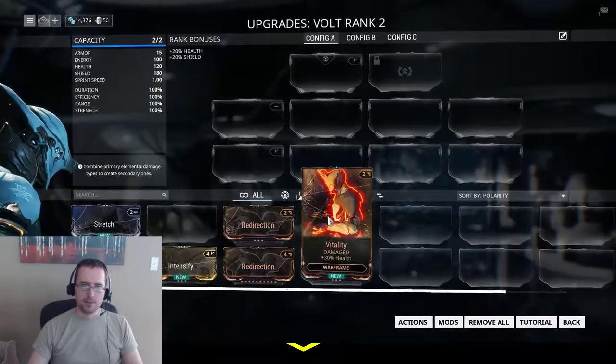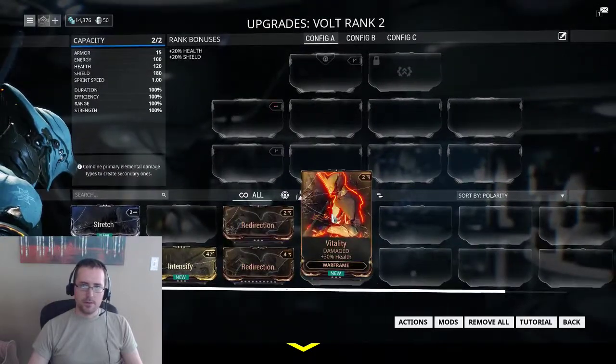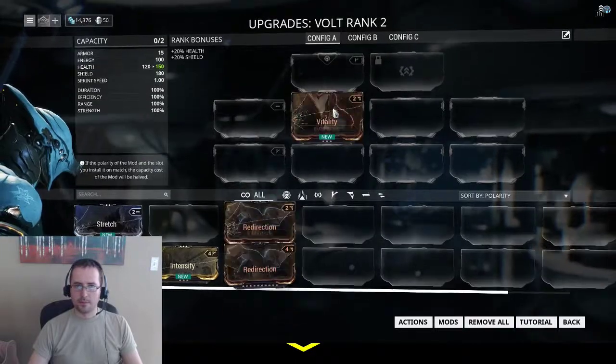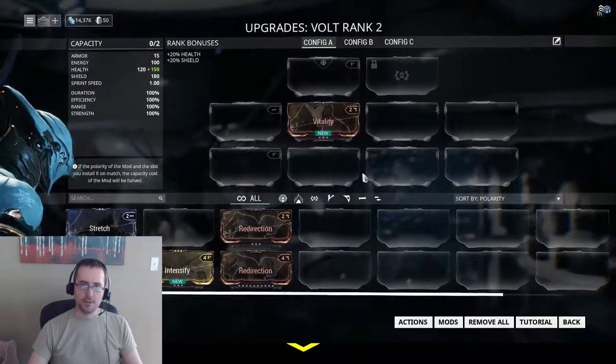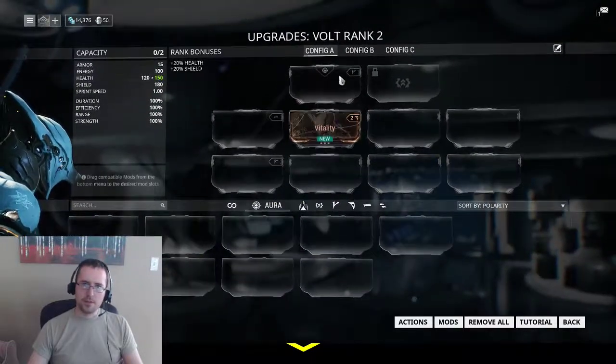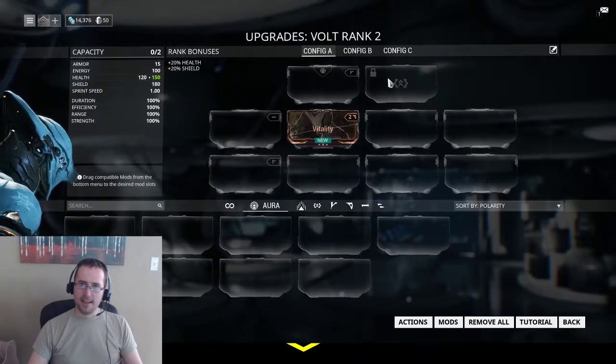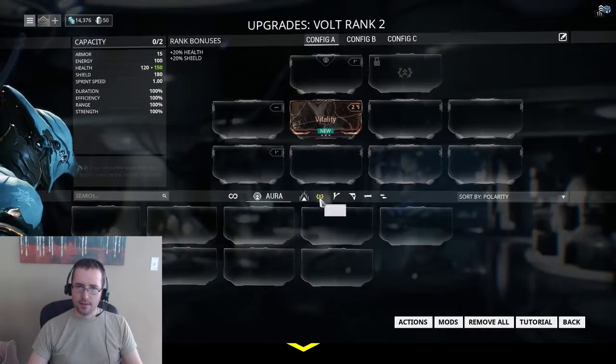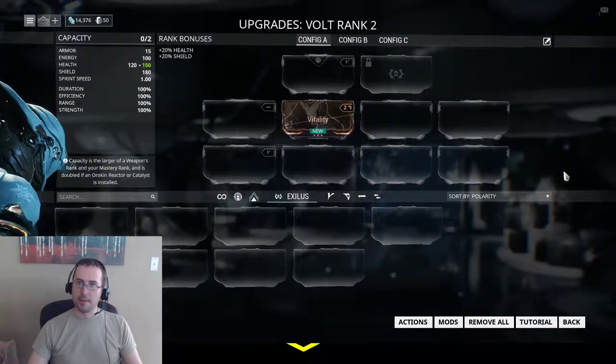My suggestion is to probably go with health — it's probably the best suggestion. There are also aura mods, but I don't have an aura slot. And this is an exilus mod slot, but I don't have any exilus mods to put in there.